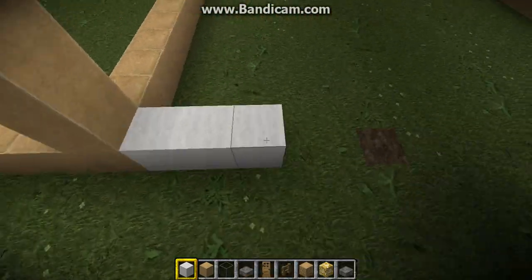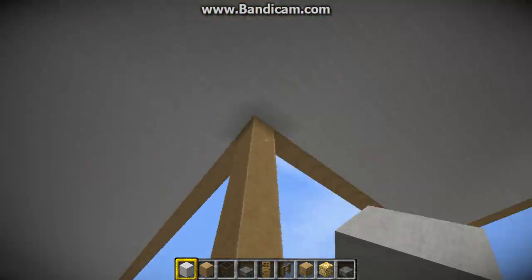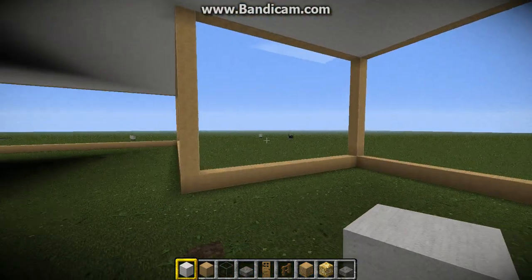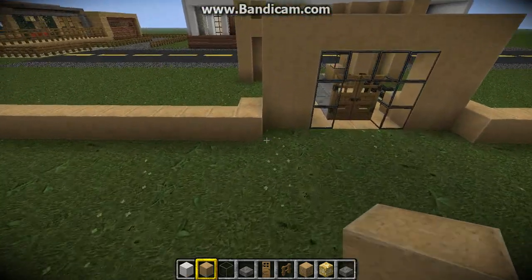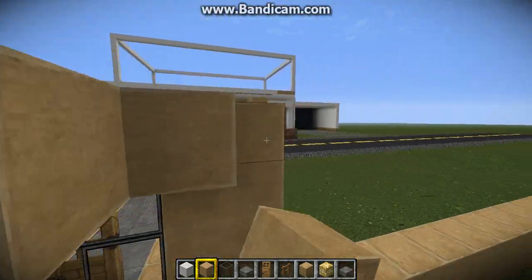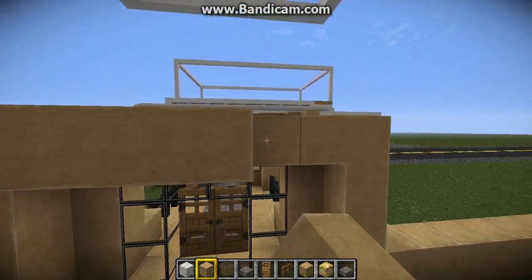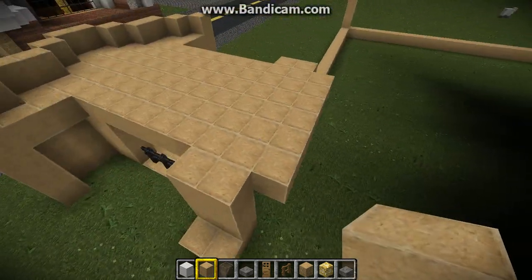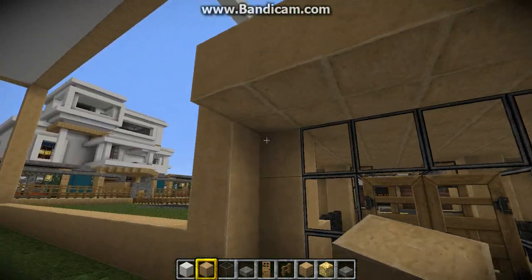Now once you've done that, if you haven't done this yet, go ahead and get rid of this area that was over here and put more pillars up to hold it up. Just pause right here and go do that. Then we're going to bring this up like so — that's going to be the inside of the home to make it look more 3D.